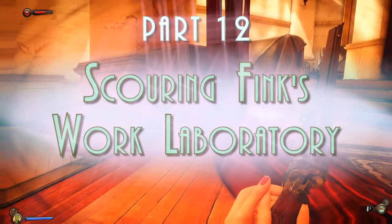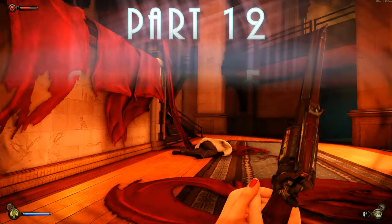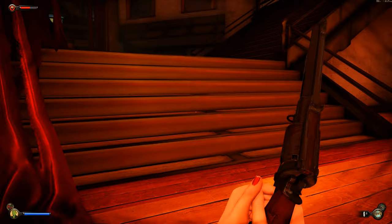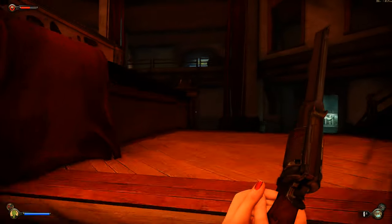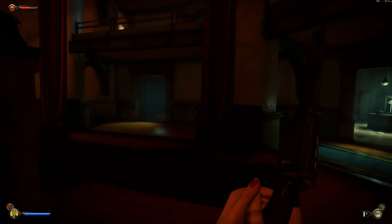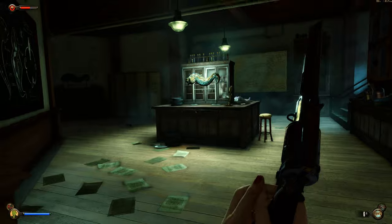Hello everyone, buddy here. We are in Fink's private quarters, which are actually his work quarters. There are some weird texture problems going on all of a sudden — it's strange. I'm recording at 2560 by 1440 but had a strange problem when I upgraded my graphics driver.